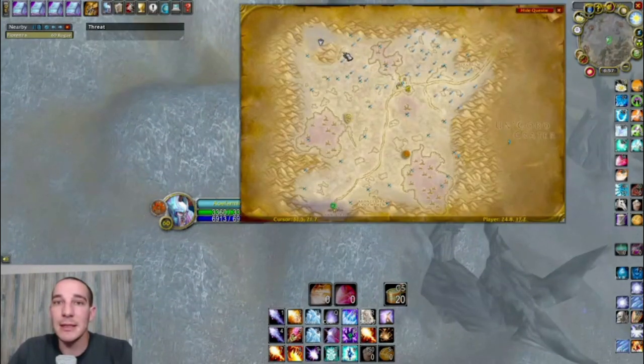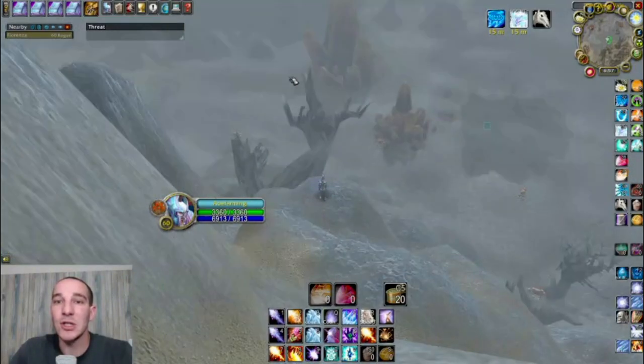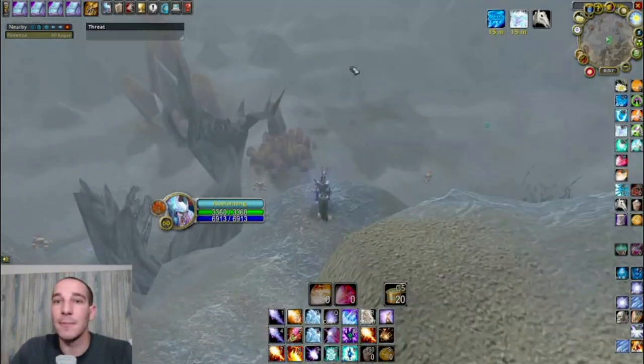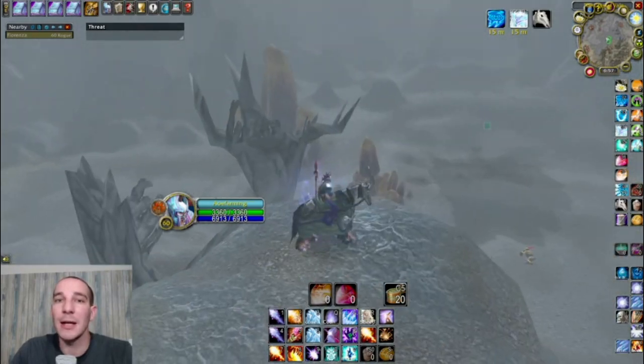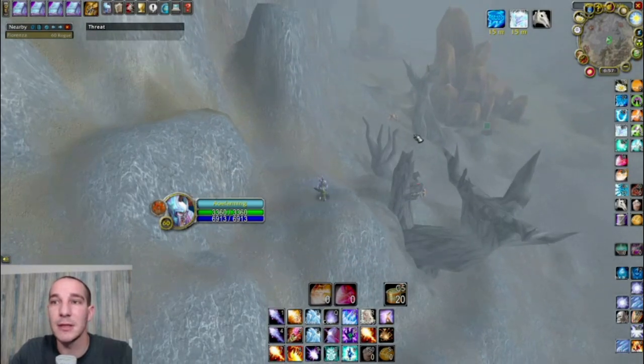What I like is that they added some Black Lotus spawn locations. After I clear out — I do like a patch over here, a patch here, a patch up top, and then over here — so I do about five or six pulls to clear the whole place. Then I go around and check the Black Lotus spots while I wait for them to respawn. I've got some interesting things to show you when I get to the loot part.